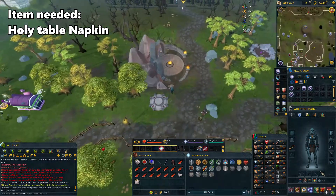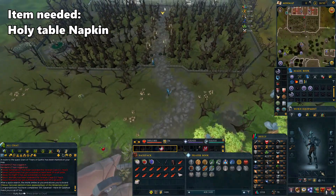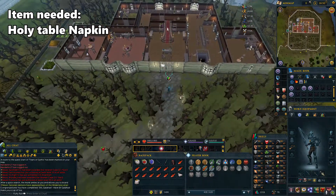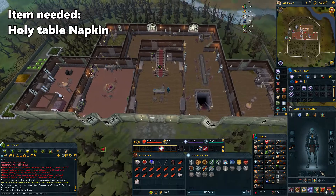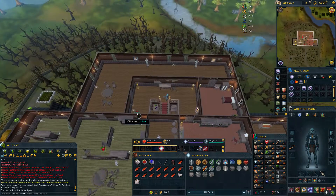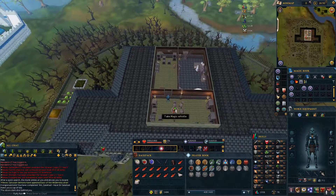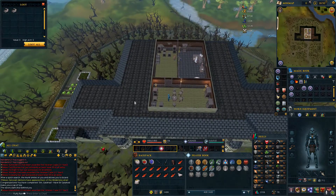With your holy table napkin, teleport to Draynor and go north to the manor. Go up the stairs and then climb the ladder. Enter the southern room and pick up the two magic whistles on the table here.